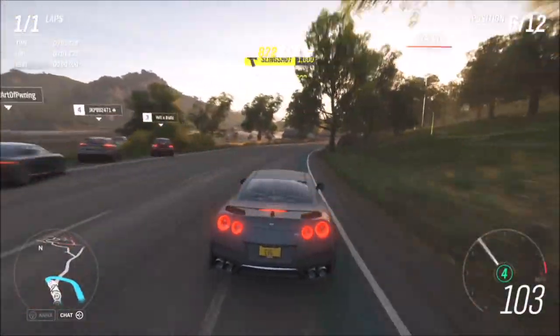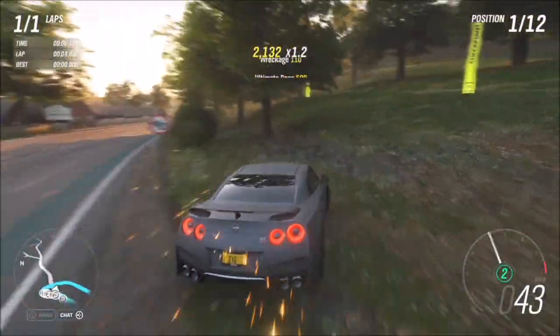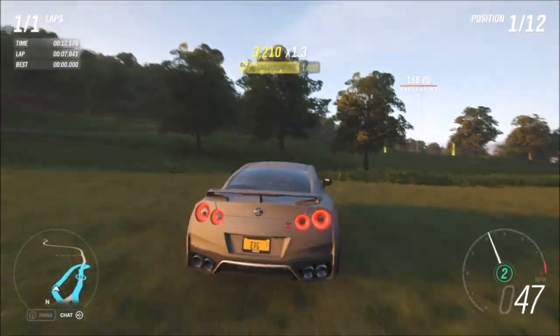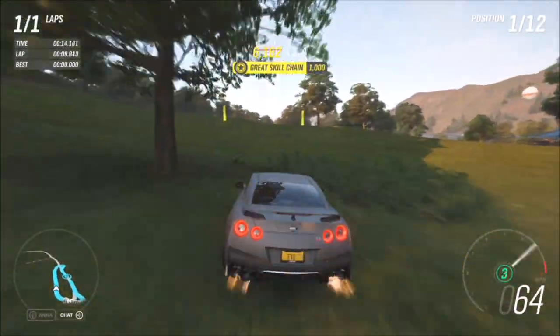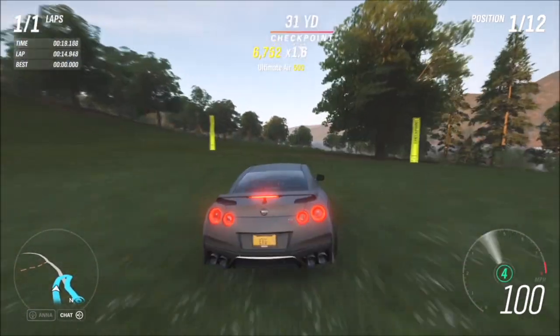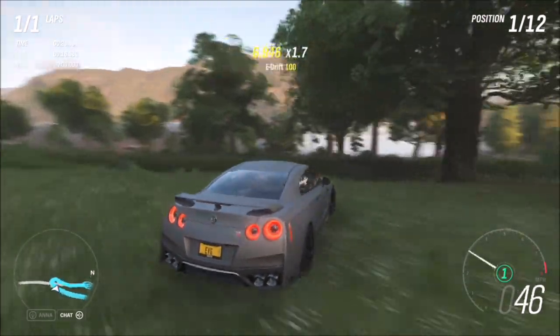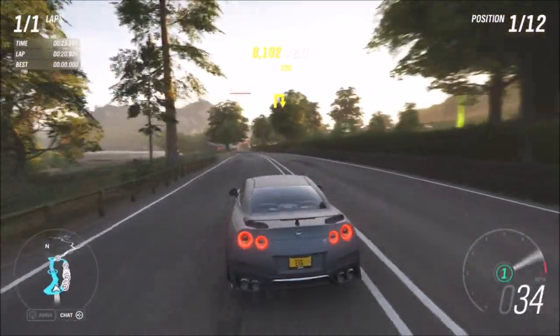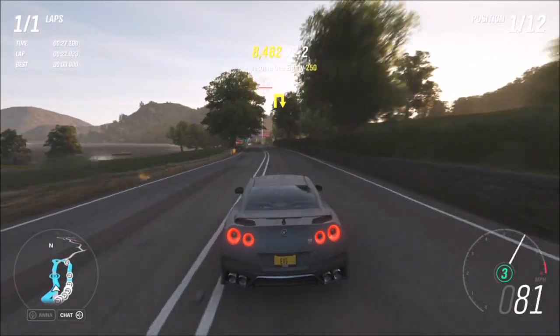All you have to do is hop into that race — it literally takes about 30 seconds. Pick your Nissan GTR; it doesn't matter what difficulty you're on. I've set the AI off on their own, so it's very simple. Just a quick up and over those hilly bits. Note that a sprint race, which is just point-to-point, won't work — you have to do a circuit event.